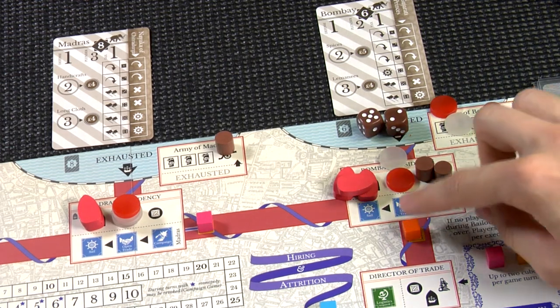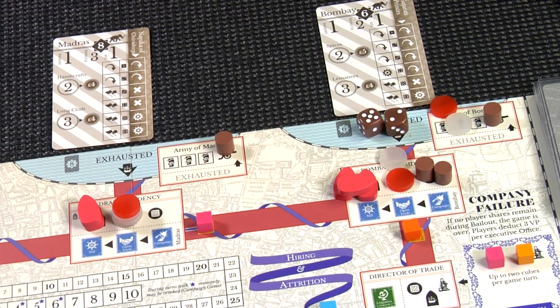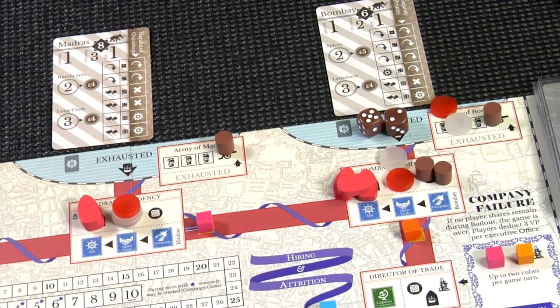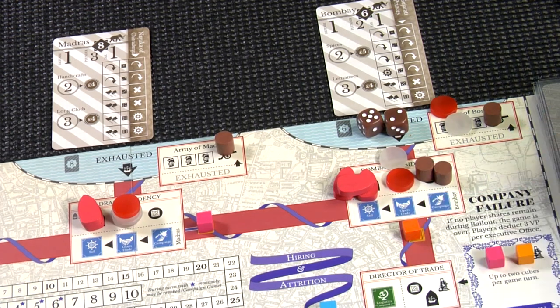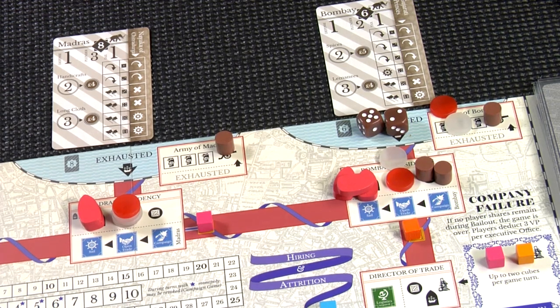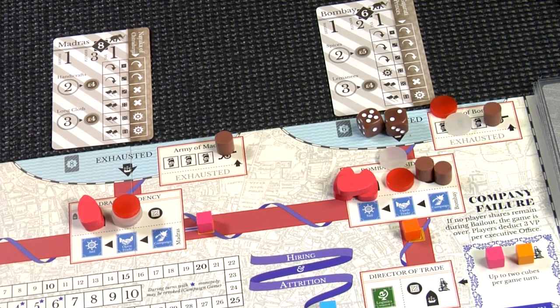Opening trade allows you to gain access to closed regions, which are the cards to the left side of the board. To do this, you pick one of the regions on the side of the board and roll dice based on the amount of money you spend — one die per pound. You do not use guns or officers for opening trade. There is no penalty for this roll, so you'll roll as many dice as you choose to buy. Remember, company actions always come from the treasury, not from the family. The results are the same as campaigning: a one or two is a success, bringing that region into this presidency; a five or six fires the office holder; three or four means no change.